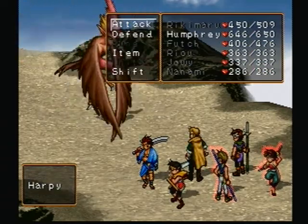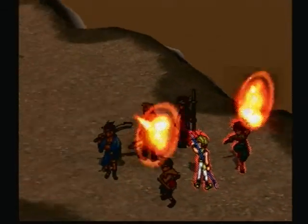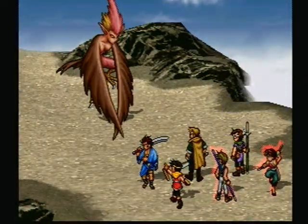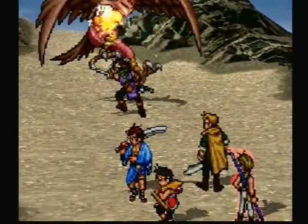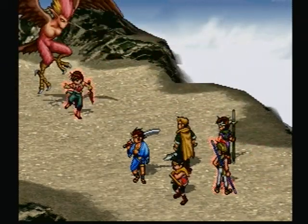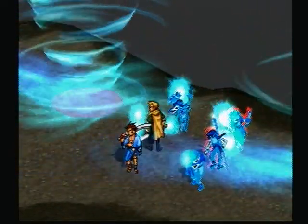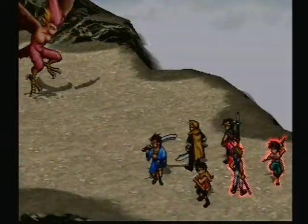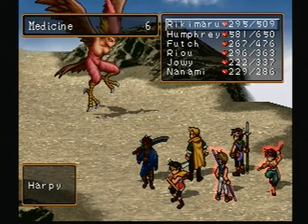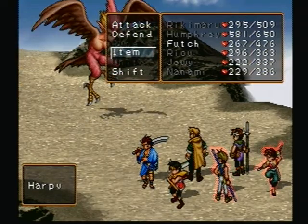This thing keeps making Futch and Humphrey unbalanced. Futch, you're going to be on healing duty this turn — on yourself, you're the one who really needs it. I'm going to heal with Humphrey next turn as well. Multiple spell effects are happening at the same time — I believe they do that just to speed things along since they don't interfere with each other. There's a lot of things that do interfere with each other, like spells attacking the same target with two different people.